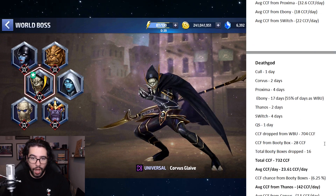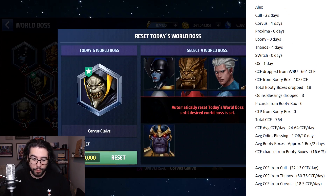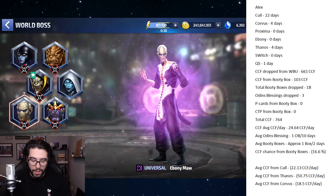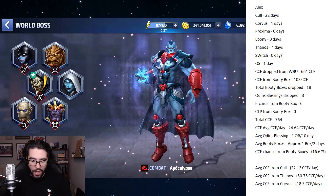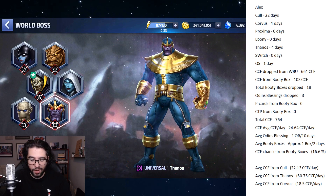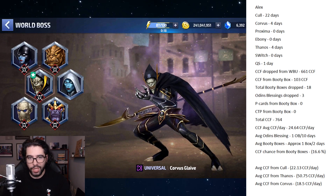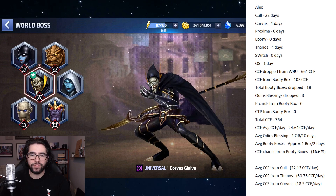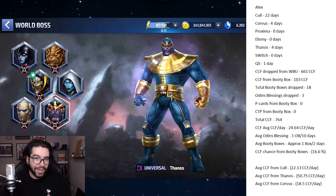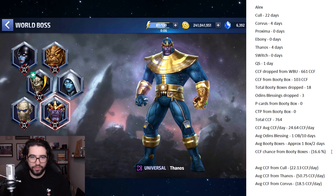You can weigh the cost versus risk of spending gold to reroll for Thanos. Personally, I'd say don't reroll if you get one of the other four world bosses of the day. But if you get Cable, Apocalypse, Silver Surfer, or Super Giant, try at least one reroll for Thanos — unless you really need the gold desperately for ranking up a character or a tier 3. If you have some stashed gold, I'd recommend trying at least one reroll per day to try to get Thanos.